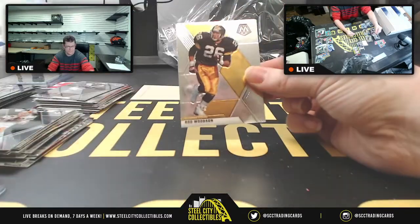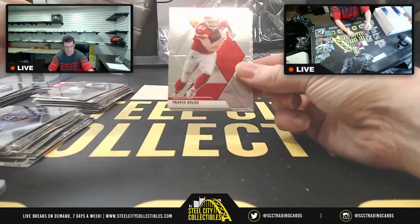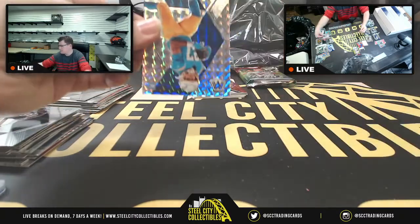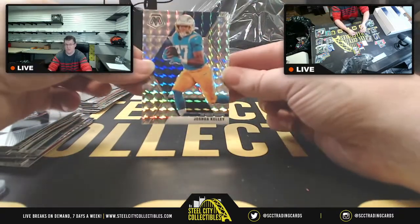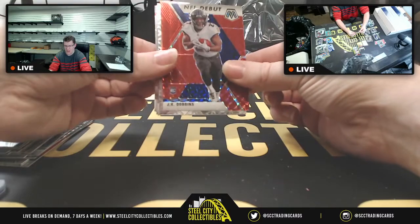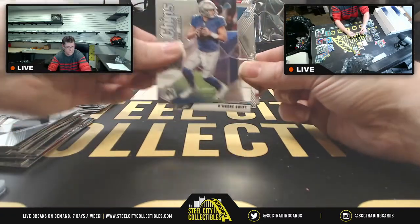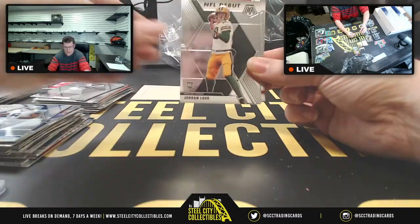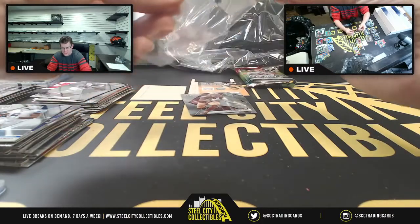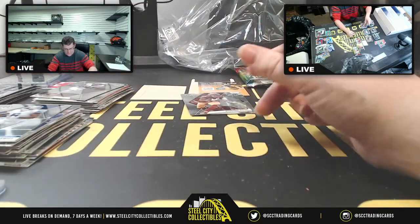Cooper Kupp, Rod Woodson, Dalvin Cook, Roquan Smith, Travis Kelce, Jason Witten for the Vegas Raiders, Mark Ingram, and an upside down prism Joshua Kelly in honor of Alex, wrong Charger. J.K. Dobbins red prism NFL Debut, montage Russell Wilson Blue Chips, Matthew Stafford, DeAndre Swift base, Jordan Love with the NFL Debut. We had Joe Burrow in the very first pack, an Introduction for Jordan Love, now his NFL Debut — a whole lot of love in this Mosaic box.